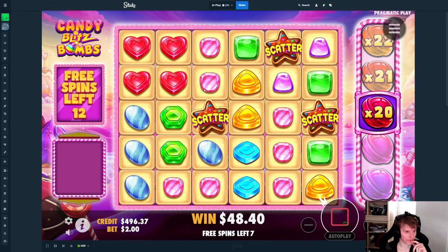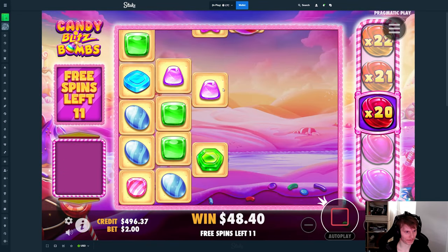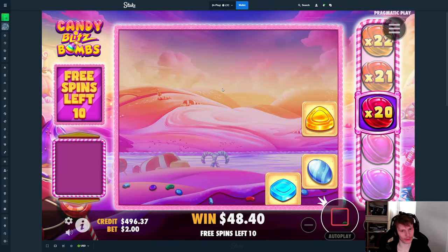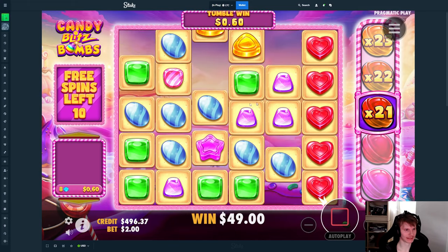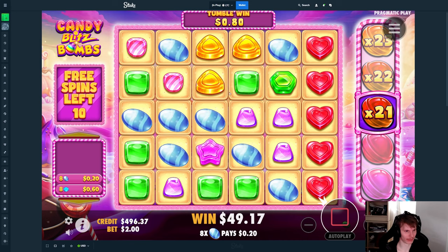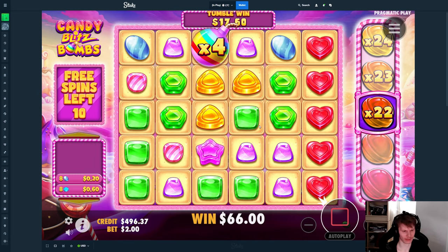Come on — okay, that's good. We just need to keep building on the multi. No, the 12x would have helped so much. I think heart is the best symbol, the star is second, and yellow is third — wait, let me check. No, yellow is second.